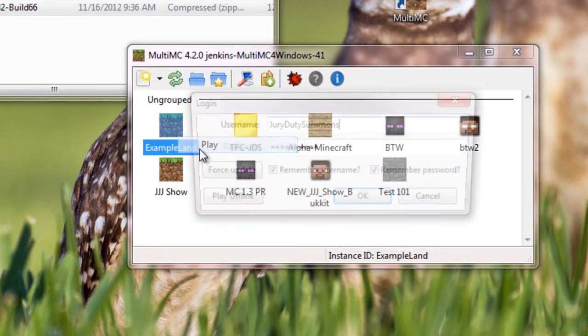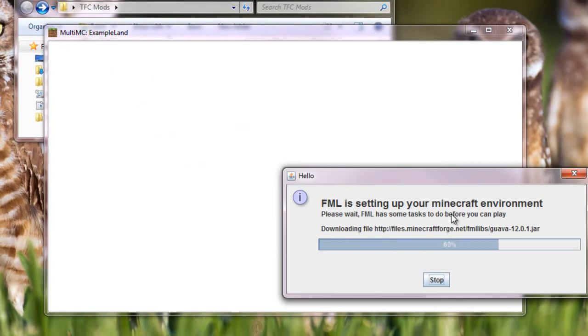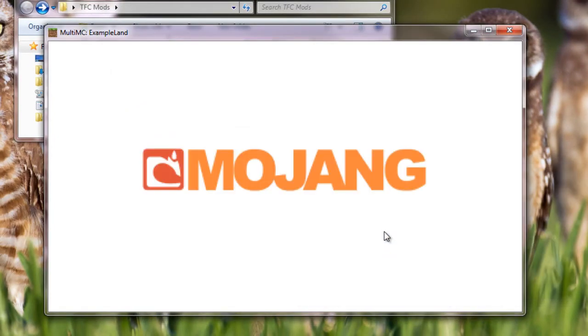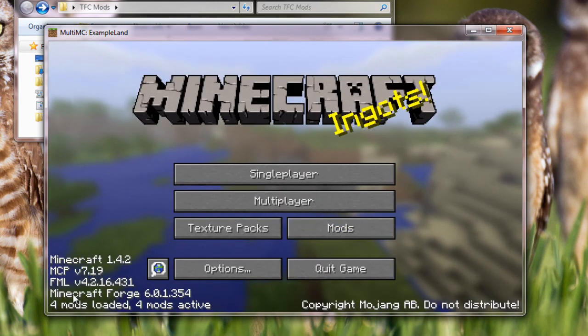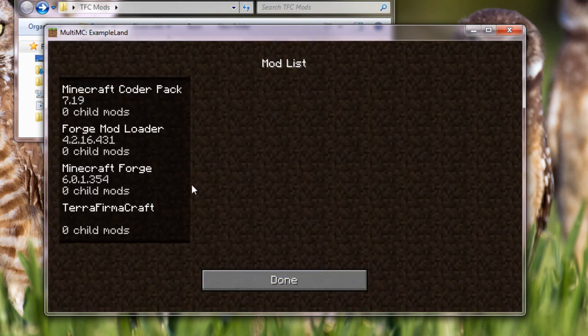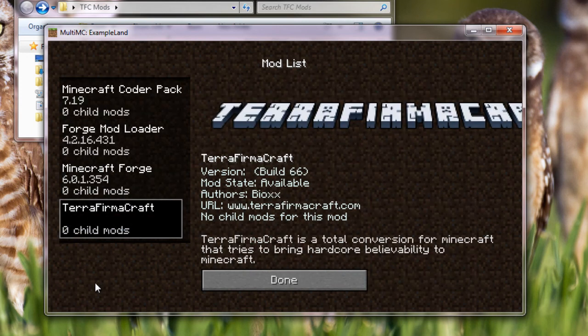Let's see how it works. FML loads. There we go — Minecraft is loaded. Hit Mods; that will show us what mods have been installed. Coder Pack, Forge — these are all parts of Forge — and then TerraFirmaCraft. That installed perfectly as well.